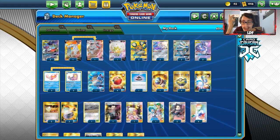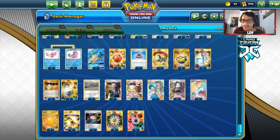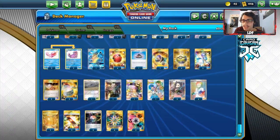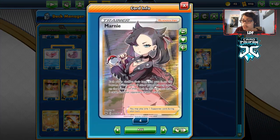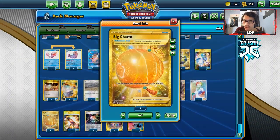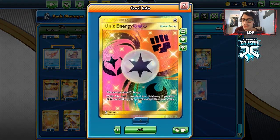One Boss's Orders, one Caitlin & Cynthia to get back stuff and discard Pokémon, one Mallow & Lana to heal — very important with Tyranitar Sableye and Starndrurner against Pikarom. Two Marnies for disruption, still pretty good against Baby Blacephalon. Four Professor's Research for draw, two Big Charm for more HP, two Escape Board, four Aurora Energy, four Rainbow Energy.